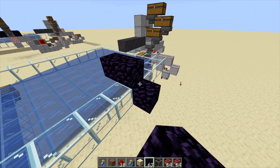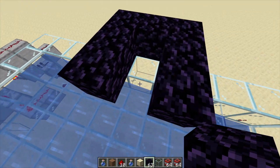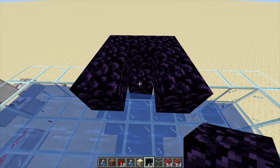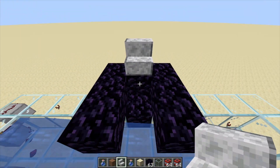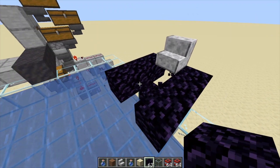Build the TNT dispenser here. Place obsidian in this pattern. Then a stone stair with a dispenser underneath facing upwards. Don't forget to waterlog the stair.